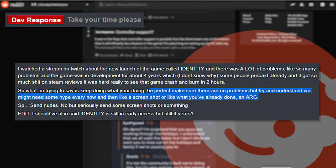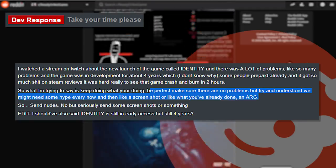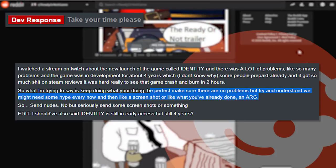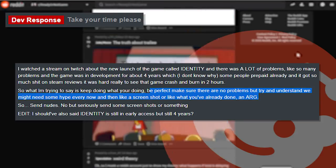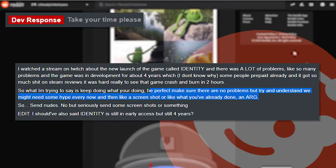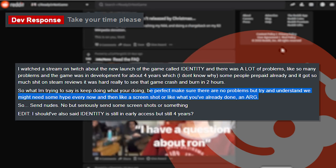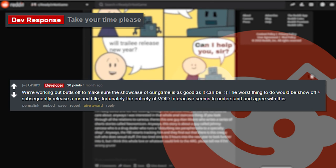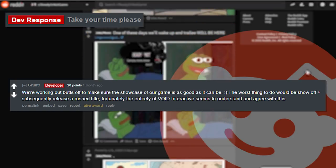'Take your time please — I watched a stream about a game called Identity and there were so many problems after four years of development. It got so much negative reception on Steam. Keep doing what you're doing, make sure there are no problems, but try to send some hype every now and then — like a screenshot or what you've already done with an ARG. Send some screenshots or something.' The developer replies with 'we're working our butts off to make sure the showcase of our game is as good as it can be — the worst thing to do would be to release a rushed title.'